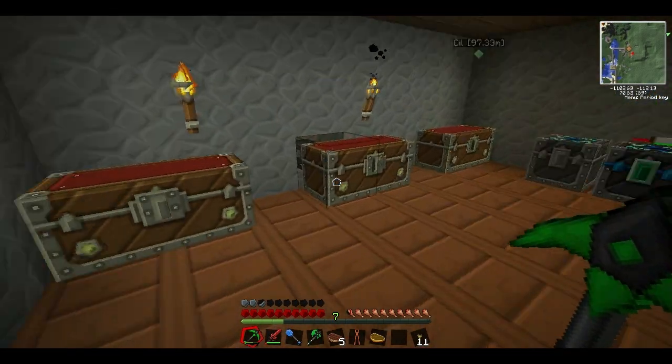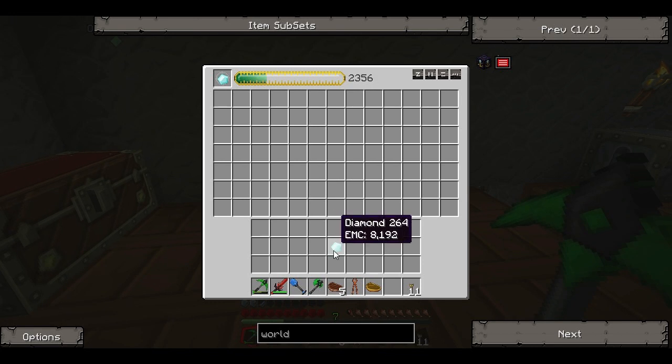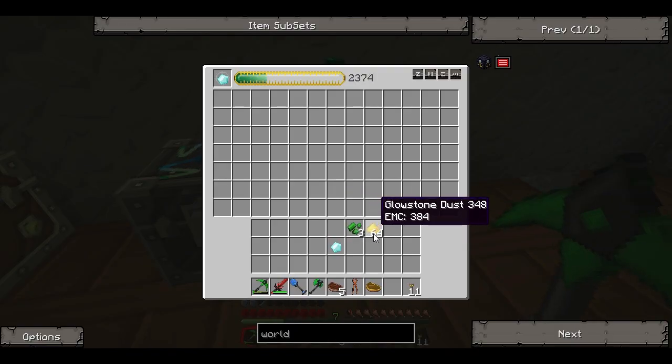So let's make a world anchor. We've only got one diamond here, but we can definitely condense some more. We've got tons of uranium — holy cow, we do have a lot of uranium. But let's use a little bit of glowstone. We don't need a ton of that anymore. And a couple uranium. Let's see how many diamonds we can make.